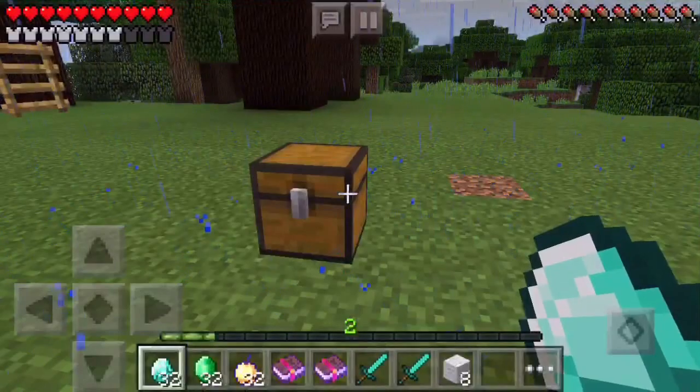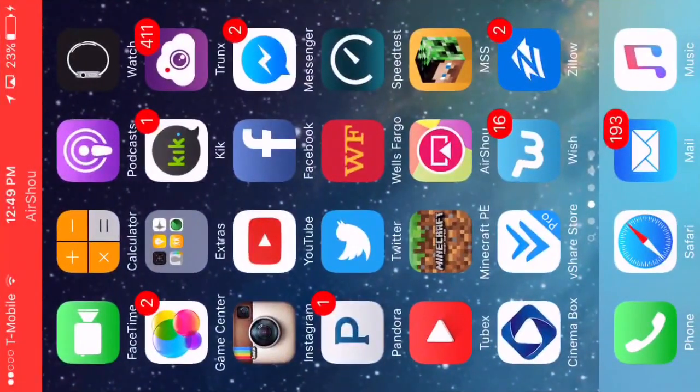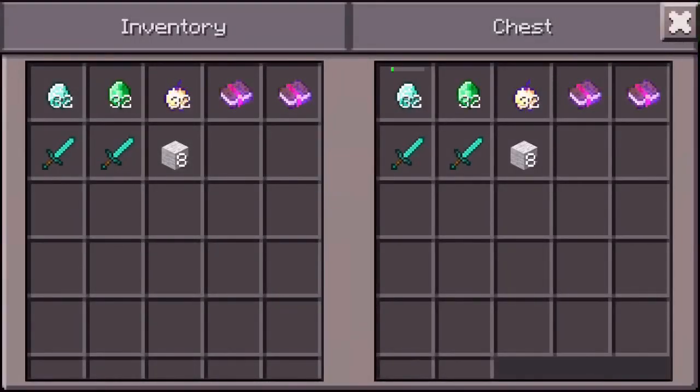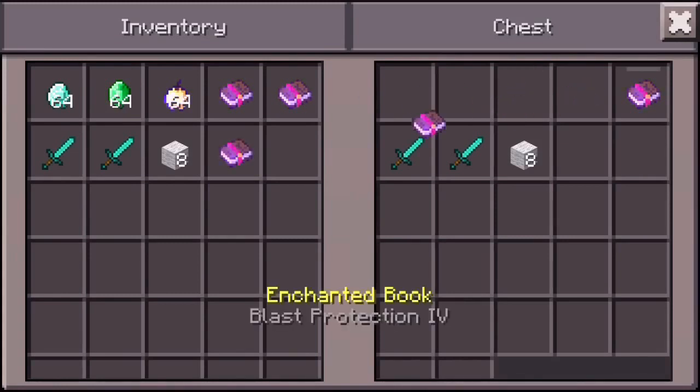If my calculation is correct, 32 plus 32 equals 64, which is why 64 is my lucky number. I don't know if you really need to get out of the chest or not — let's figure it out. Yeah, there you go — 64. And that's how you duplicate your stuff.